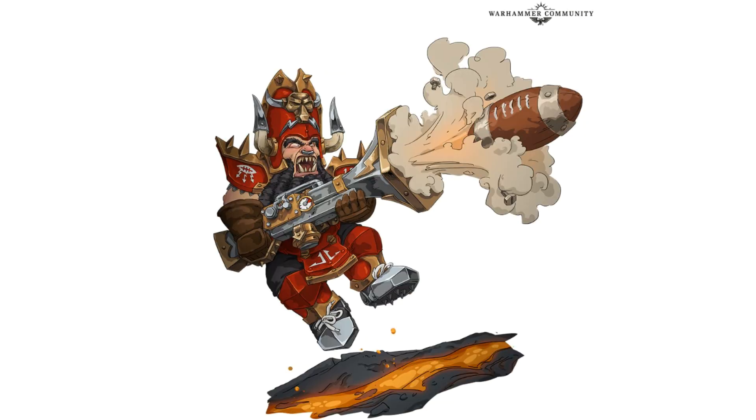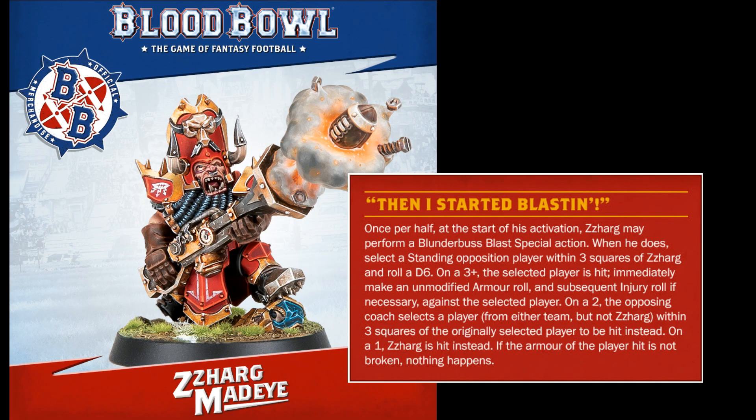So what do we learn from the article? There isn't much of a backstory for poor Mad Eye — we'll have to wait on the Spike release for that. But what we do learn is that Zarg can not only fire the ball but also blast his opponents too, with his special rule 'Then I Started Blasting', which reads as follows: once per half, at the start of his activation, Zarg may perform a Blunderbuss Blast special action.